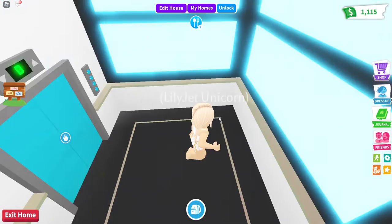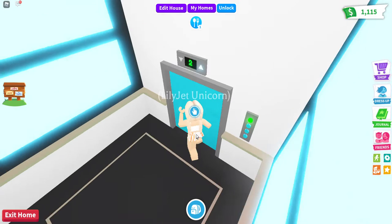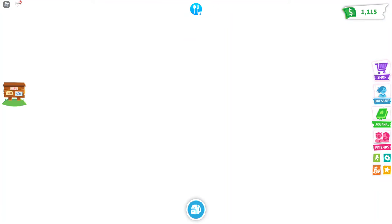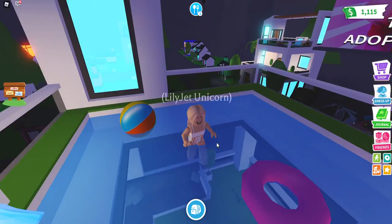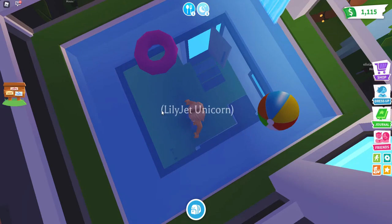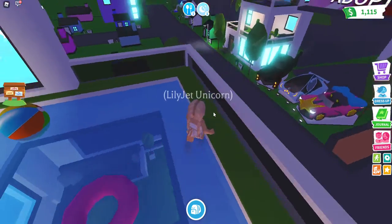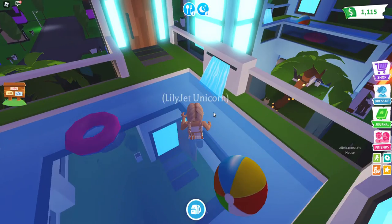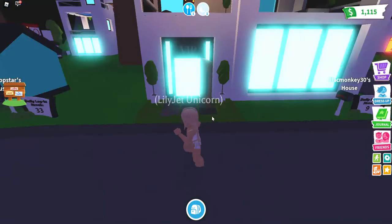The next floor is floor three — let's check out the pool. It's got a fountain running into the pool, a beach ball, and a floaty ring. You can actually see down onto floor two because the pool is sort of see-through, which is super cool. I really like that — this house is so cool and I'm so happy I bought VIP.